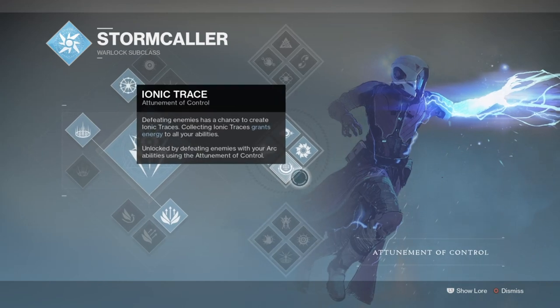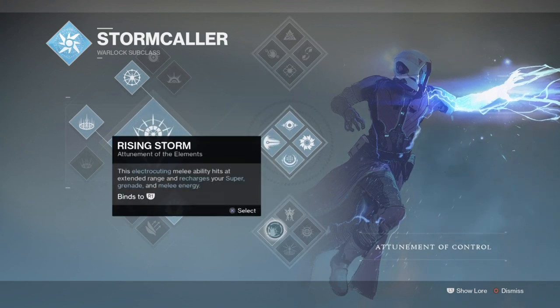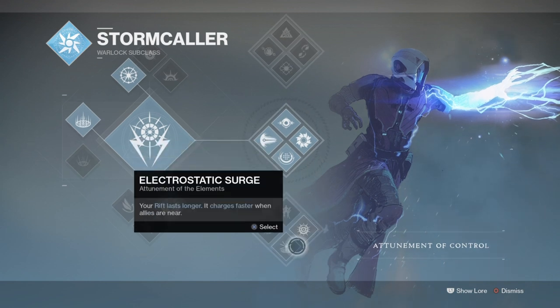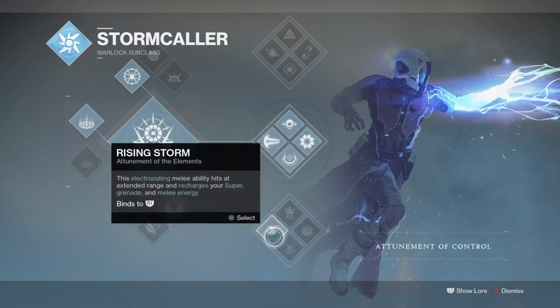Let's start off with the subclass, which will be the Stormcaller. This class will be combined with the Getaway Artist exotic gloves to make full use of the tree's ability called Ionic Trace, which upon kills generates traces that replenish all of your abilities. We will be using Getaway Artist to generate our grenades, so this subclass perk fits perfectly for the on-the-go movement and kills build. We could use the Stormcaller Elements subclass for the Rising Storm perk which also provides ability regeneration, however that requires melee kills only and doesn't proc as much compared to Ionic Trace.